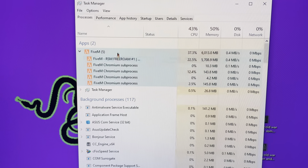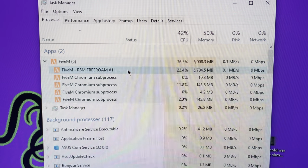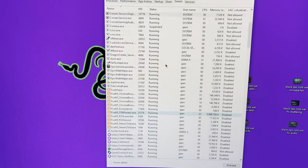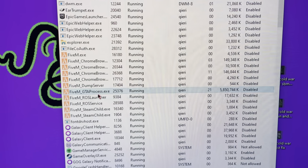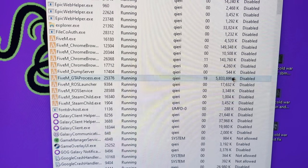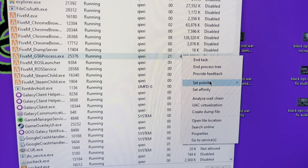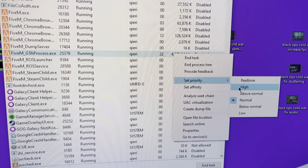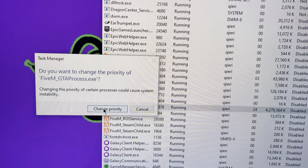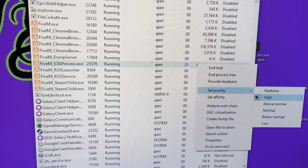Now deselect it, then select the highest one — the one using the most resources. Once you select the highest, go to Details. Go to Details and find your FiveM process — it should say something like GTA process .exe. Right-click on it, go to Set Priority, and make sure that it's set to High. Change it and you're basically good to go — it should now say High.